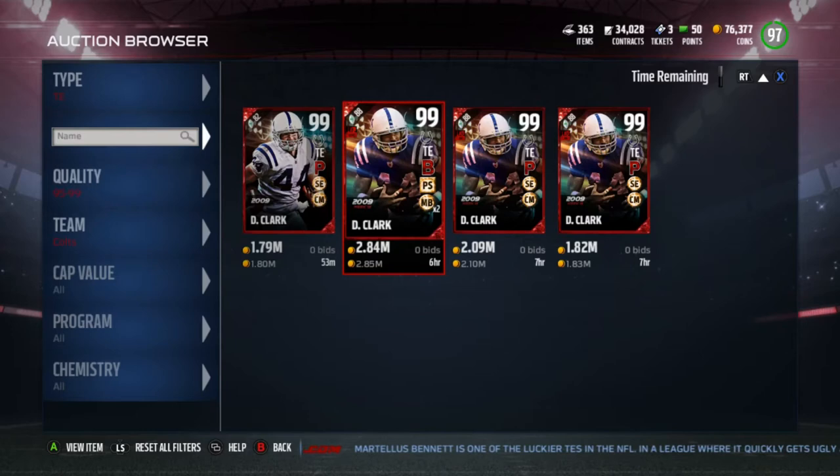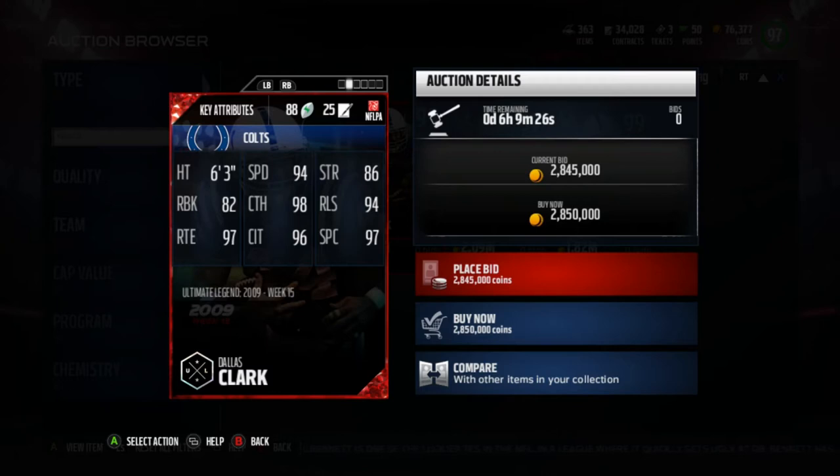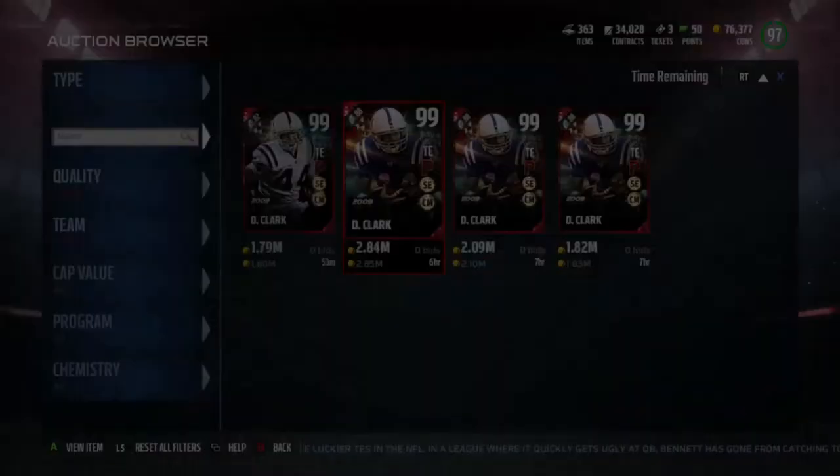Here's his 48-hour earning card. We got 94 speed, 98 catching, 82 run block, 94 release, 97 route running, 96 catching in traffic, and 97 spec catch. It's definitely a beast of a play right there.